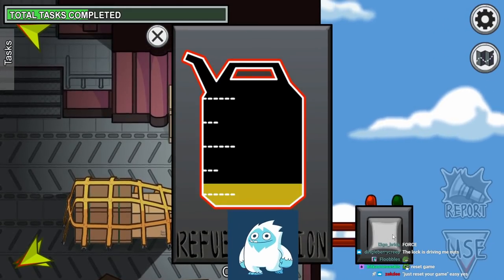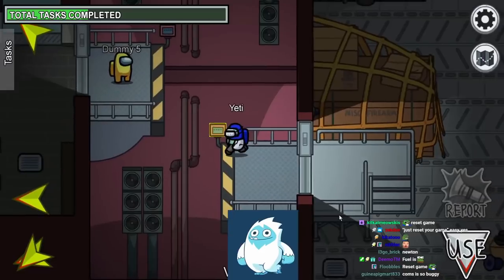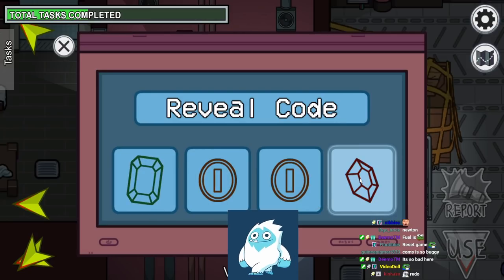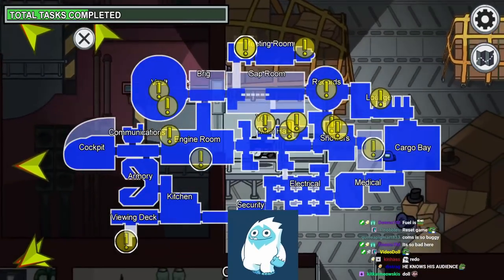There's the fuel task from any of the other maps. Then we have the enter code task — you press reveal code, memorize the four symbols shown, such as green, coin, coin, red. It'll be different for you every single time, and then you have to go up there and complete it.